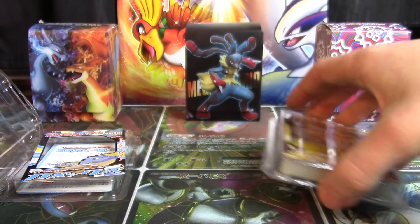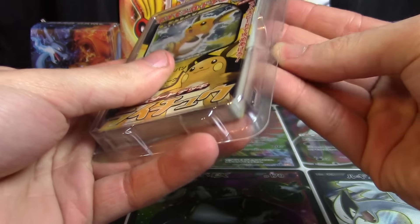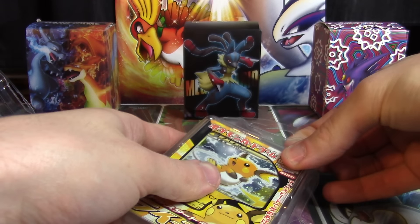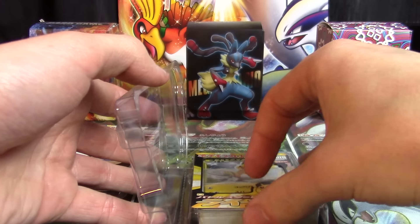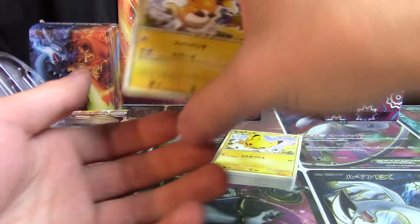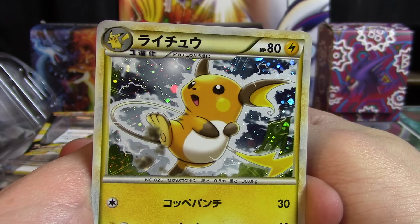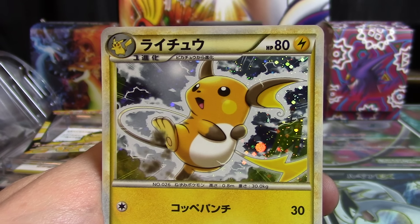Set those to the side, and we're going to open up the Raichu deck as well. Now this deck is slightly different from the others in that it features Pokemon of two different typings. I believe the other ones were just monotyped the whole way through — I'm not positive on that but I think that's how it went. So here's your Raichu — that artwork is probably my favorite of the two.